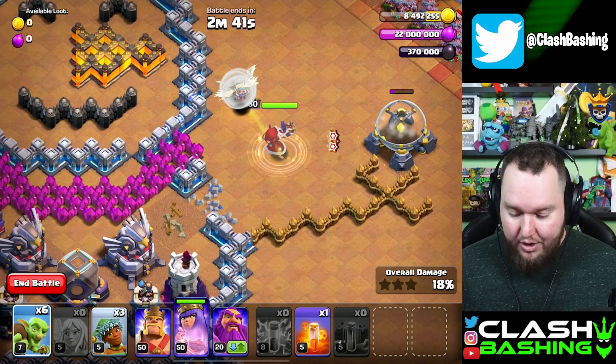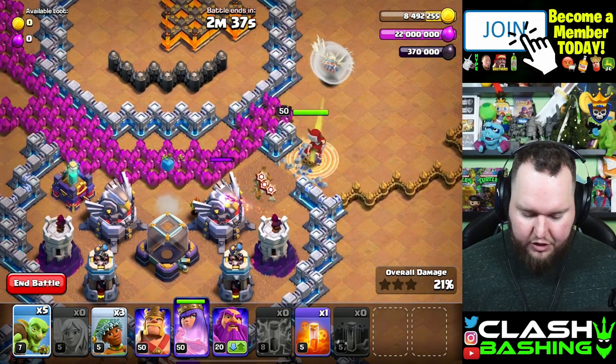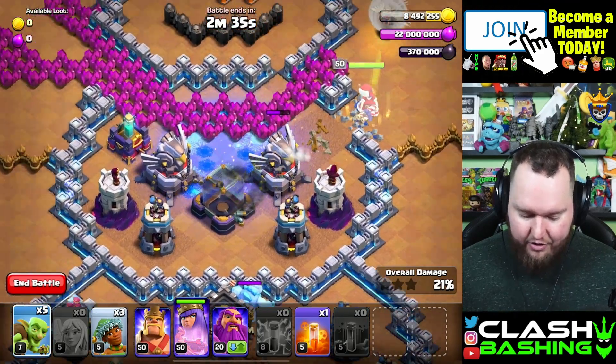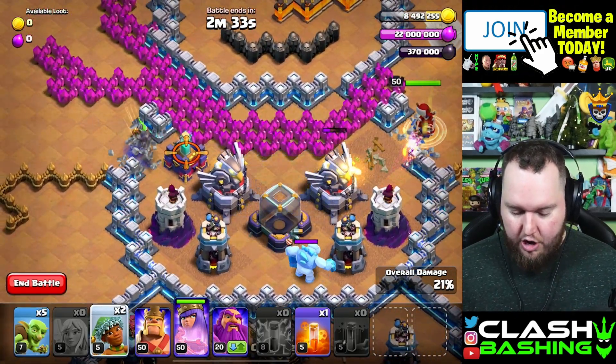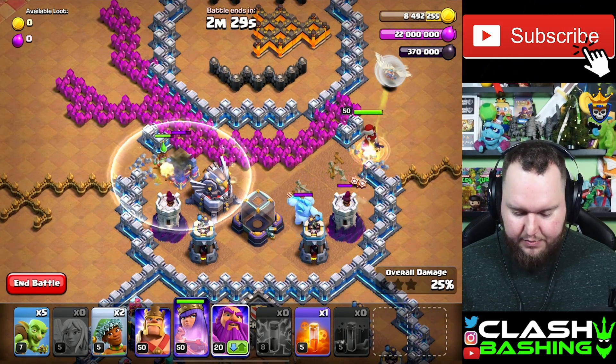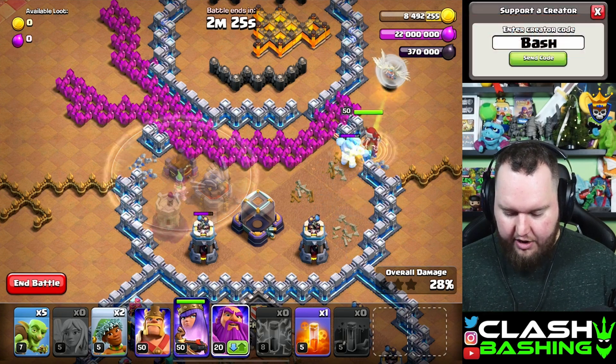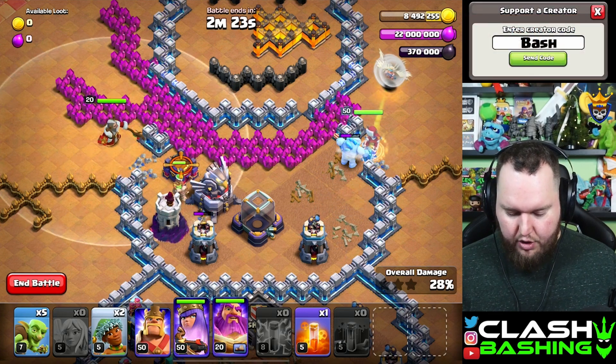Once the storage goes down, be ready to put in a goblin that's going to go up top there to set off a trap but also pull the clan castle. Then we're going to send a ram over here on this invisibility tower, and once that invisibility tower pops, be ready to put our warden right over here on the left side.